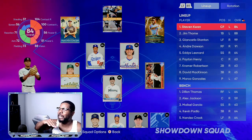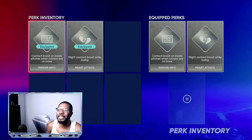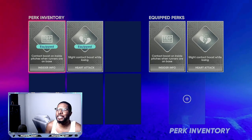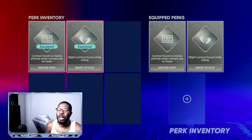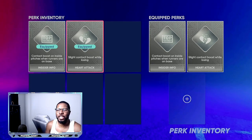Throughout the process you're going to be getting more and more players. For perks, you want to try to get anything that says exit velocity. They didn't give me the opportunity here, so I had to take contact boost on inside pitches when runners are on base, and slight contact boost while losing. But if you see anything with exit velocity, make sure you take advantage of those.